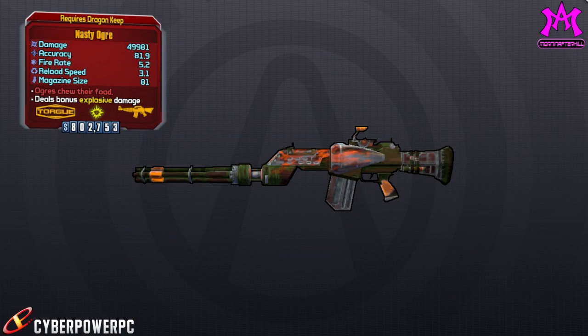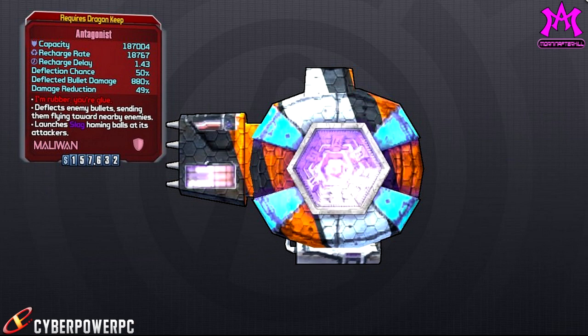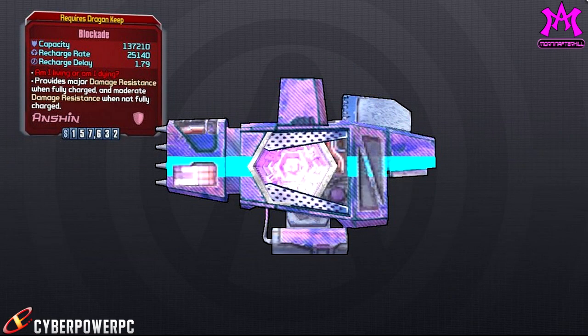Moving on, we have a shield called the Antagonist. The Antagonist reflects enemy bullets and it spawns slag homing balls every time you're shot. So it's pretty much like an Impaler that slags people for you, and it also reflects enemy bullets. Not only is it slagging the enemies, it has a chance to kill the enemy with their own bullets — which do four times damage — so that's pretty cool.